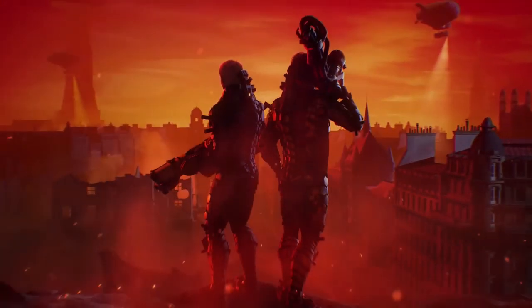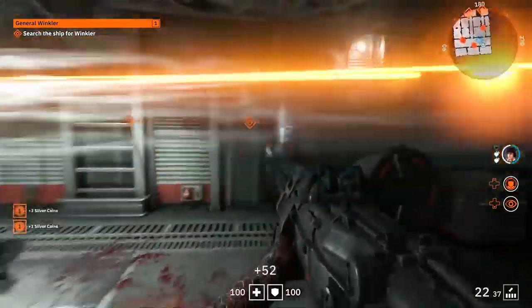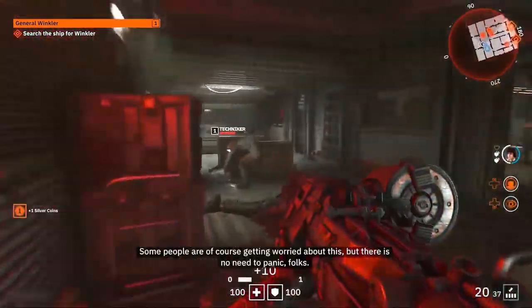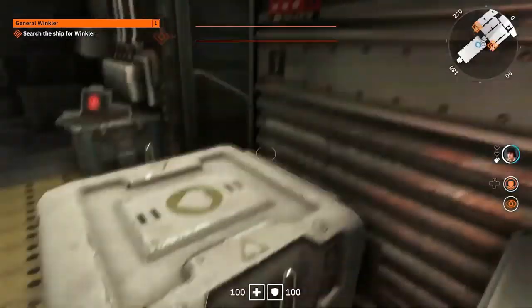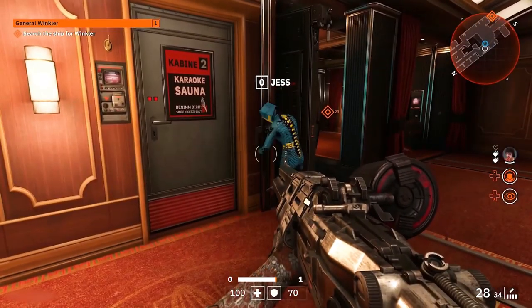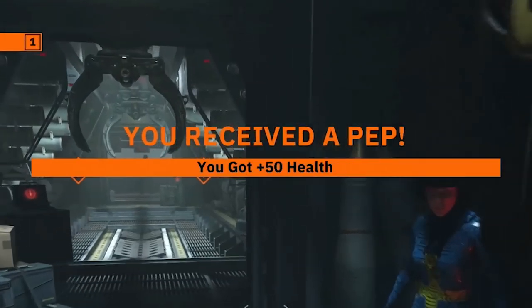This is going to be the first modern co-op Wolfenstein adventure, and that brings us to the second thing you need to know: this game is built for co-op. They've got things like syncing up skills, attacks, and combat that will earn you bonuses like additional damage and life refills. There will be puzzles, crates, and hidden areas that are only accessible by working together. They even have a hand signal system known as PEPs that can give a boost of health and armor to you and your sister.